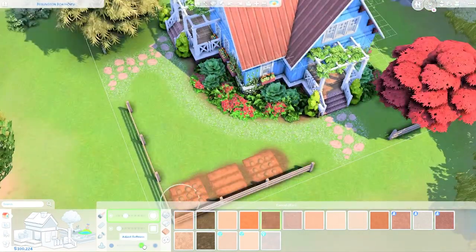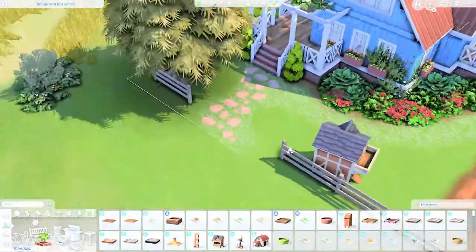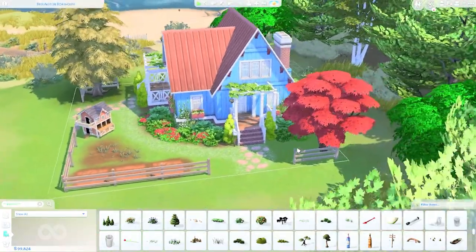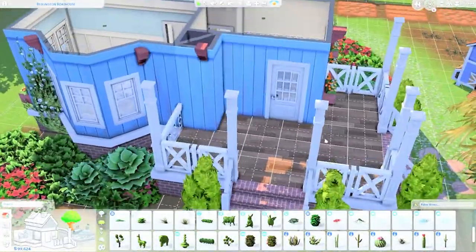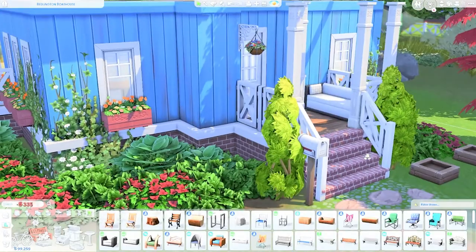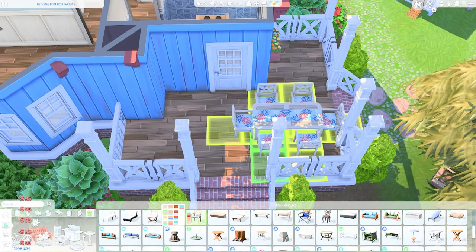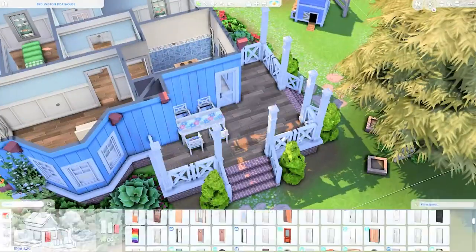I also included some soil patches from the Cottage Living pack so the sim's personality is well represented. I was feeling awkward about the space between the chicken coop and the soil patches, so I decided to add a couple of patches of grass from the debug menu to make it look like worn-out land where some grass is trying to grow. We are now starting to furnish the house — I included a bench on the front part of the porch and had trouble placing items along the back porch due to limited space.